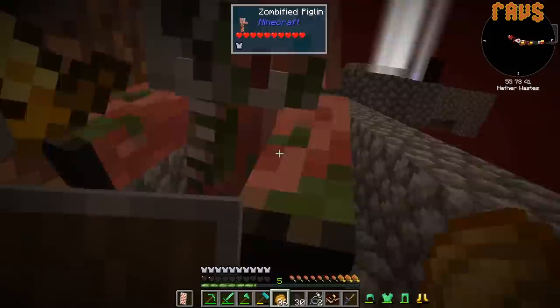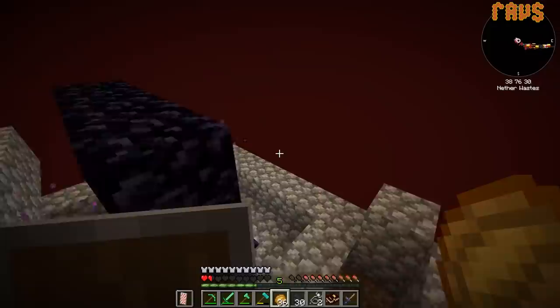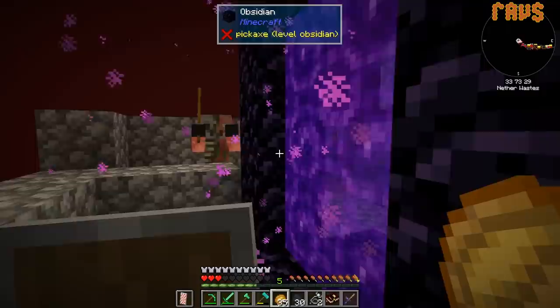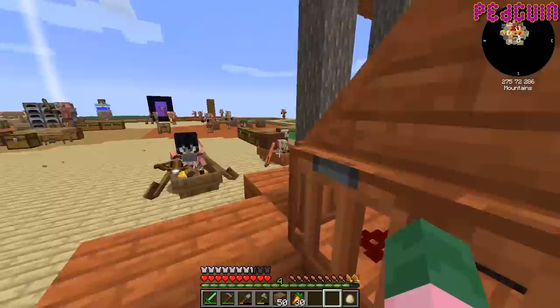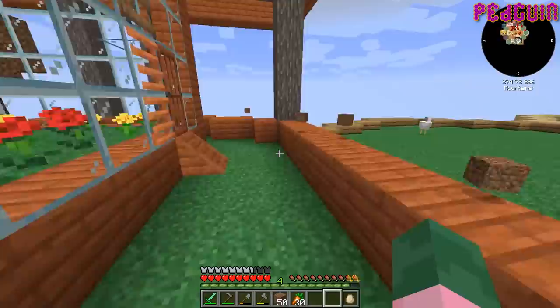I'll trade you helmet for helmet. Did you guys knock them through? Come back through the portal? They're just walking out all over the place, exploring. It's a whole new world for them — they've only known fire and brimstone.